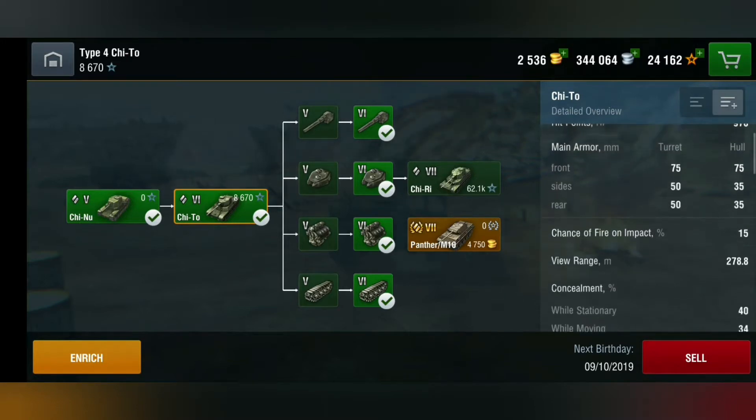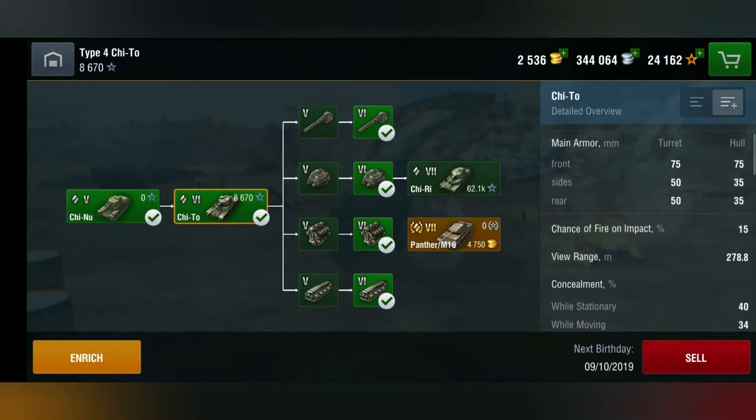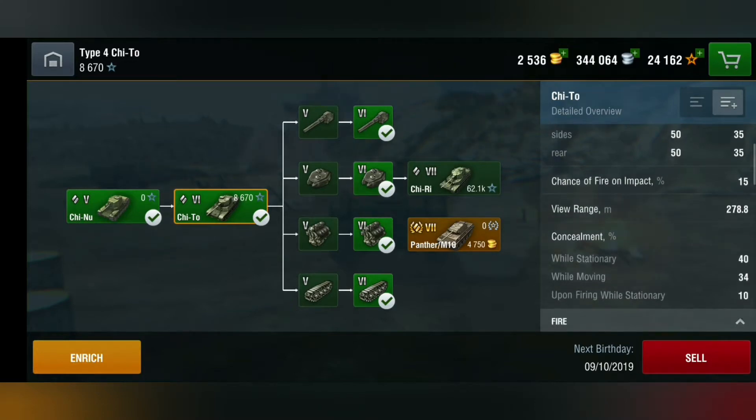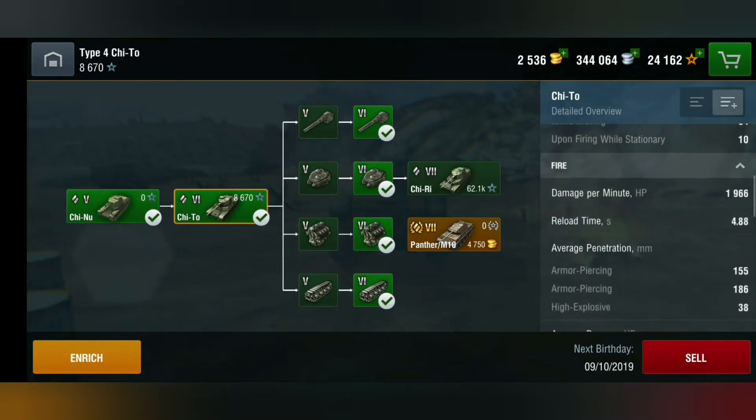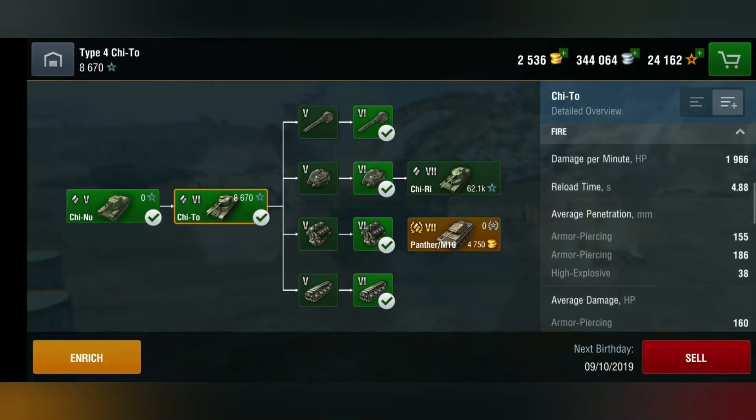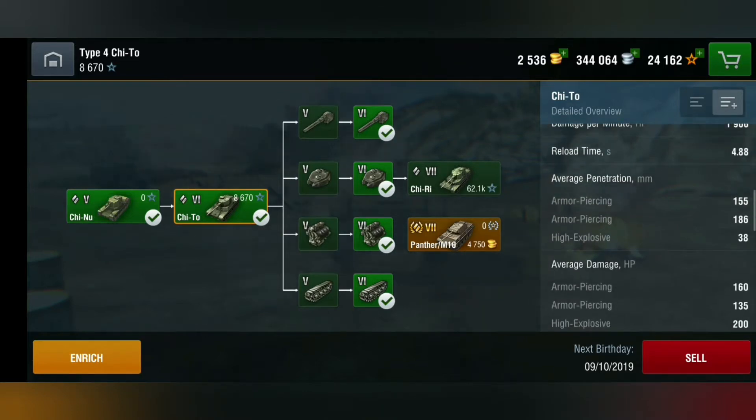Main armor: 75mm on the front, 50mm on the turret sides, and 35mm on the hull sides — so everyone will pen you, basically everyone. As for view range, it's 278.8 meters. DPM is 1,966 and reload time is 4.88 seconds.